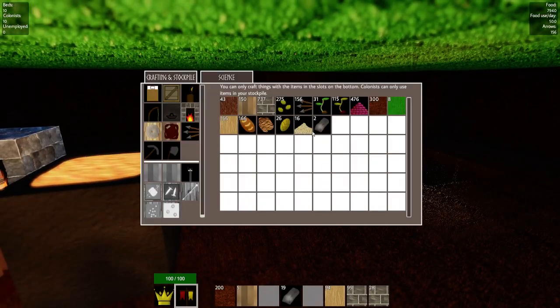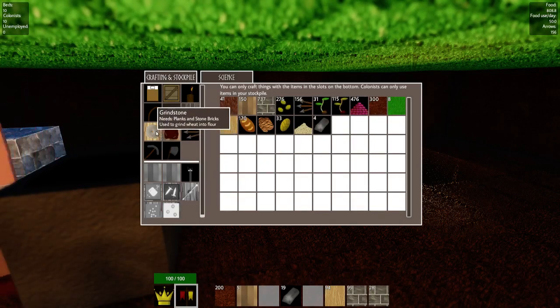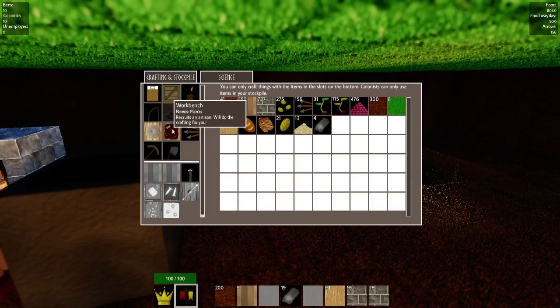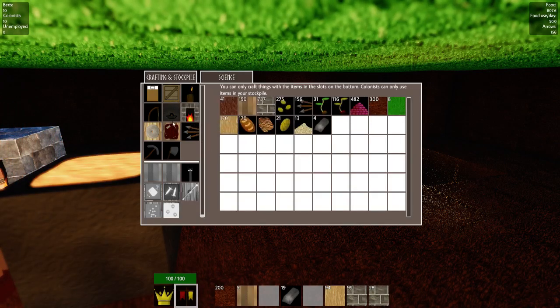We've got iron ingots now being smelted up from the iron. The next thing I'd like to do is the workbench, because with the workbench you can assign someone to work on it and they will automatically create a certain amount of items for you. Let's actually do it and then show you after.